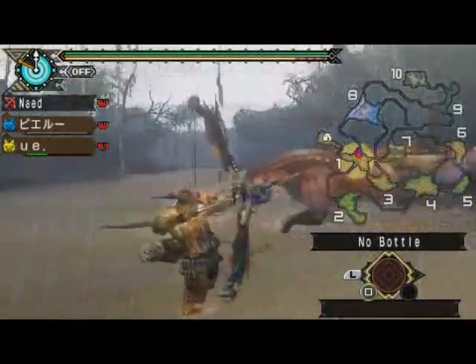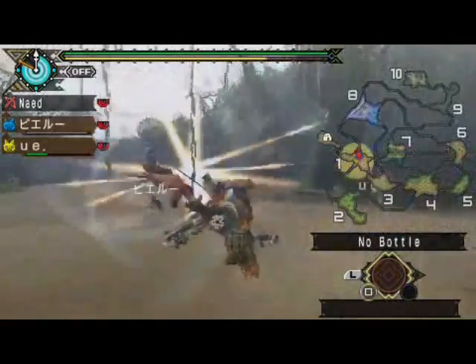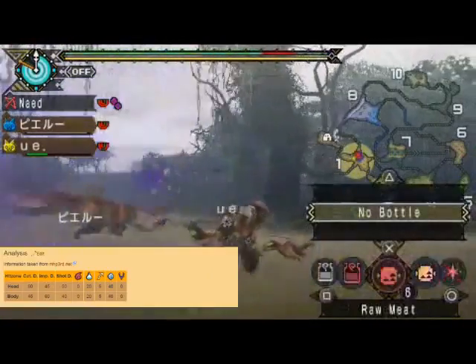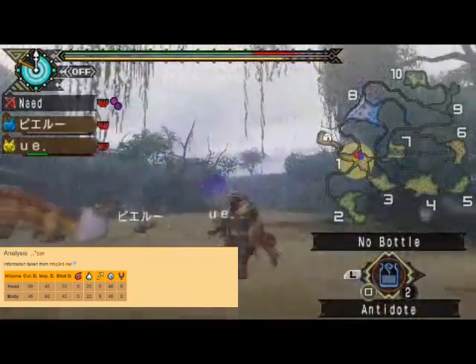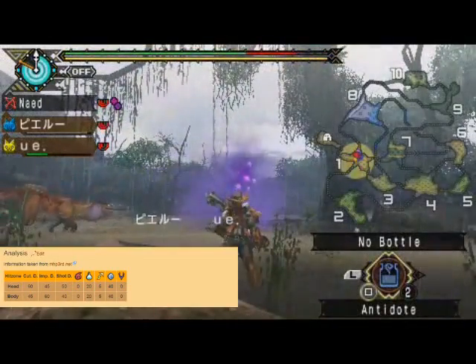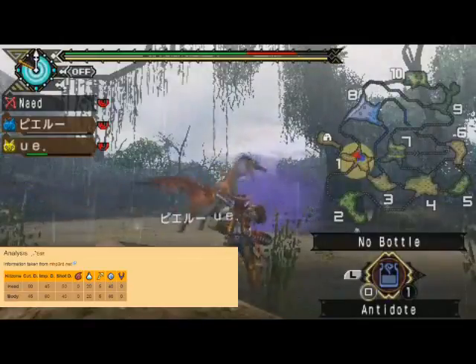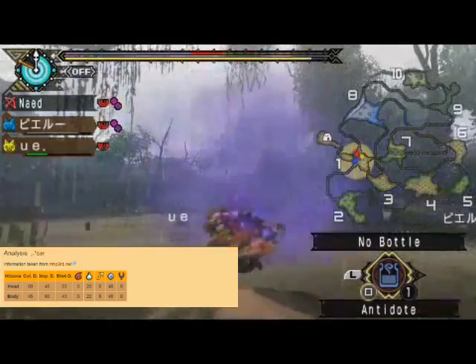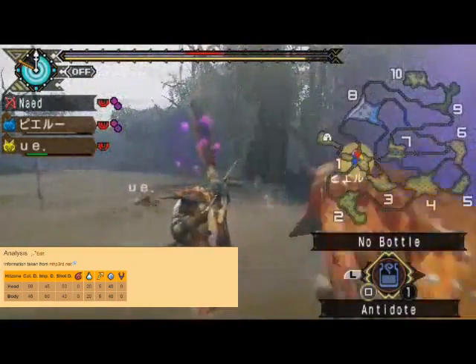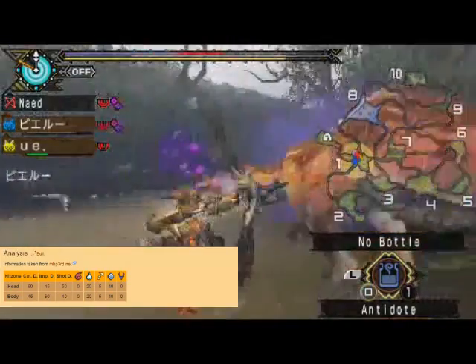The best way to fight it is not what I'm using. I'm using the Froggy Gunner, but you want to use an ice-type weapon. Here's the analysis at the bottom — you might only want to do headshots. If you have a water weapon that's good, but if you have an ice weapon, that's great — use that most, it does the most damage. Dragon and fire weapons do pretty much nothing. It's pretty bad.